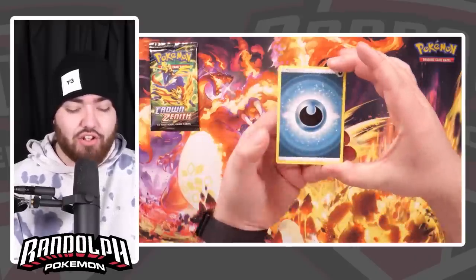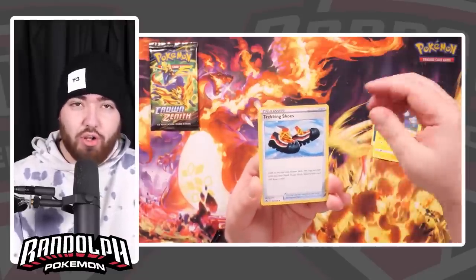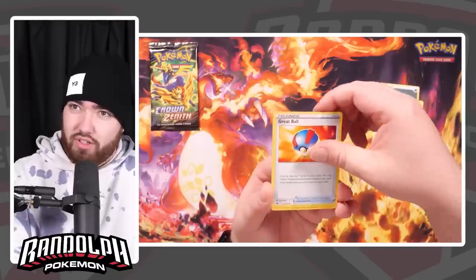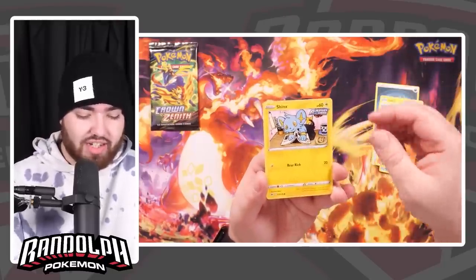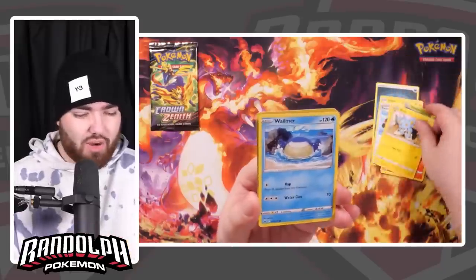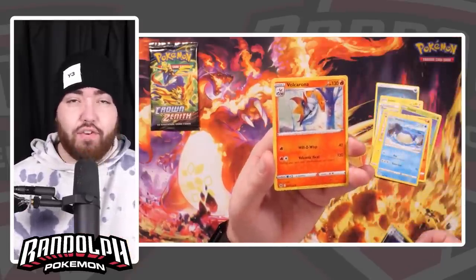Hashtag first pack look. I also heard that if you like the video right now, before we get into these packs, you'll get lucky in your packs of Crown Zenith. Here we go — forward from the back, give it a tap. We have a Darkness energy to start us off. Darkness has been very lucky for me in the past. We've got a Luxio, a Great Ball, a Seal, Oddish, Larvesta, Shinx — that is a cool artwork. We then have a Whalmer, a Reverse Holo Liepard, and the final card is a Volcarona.